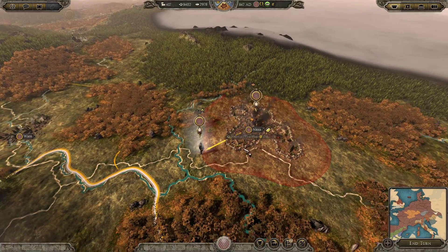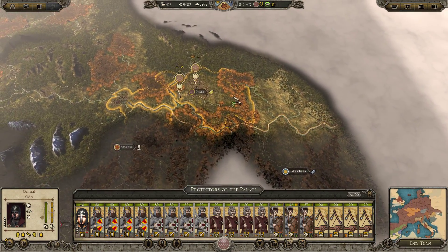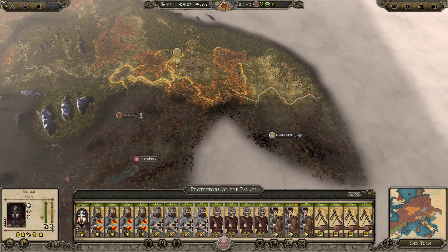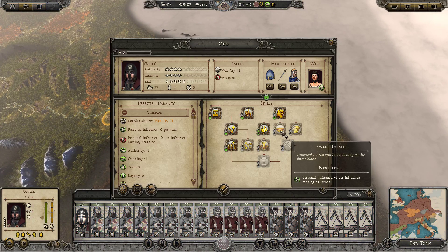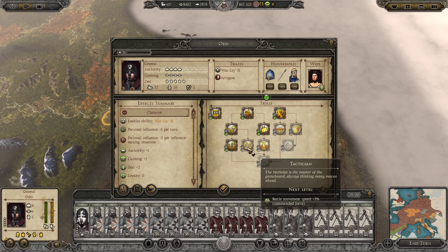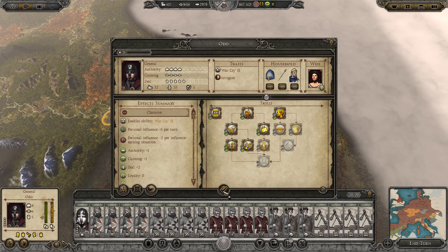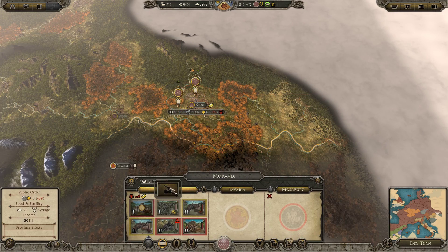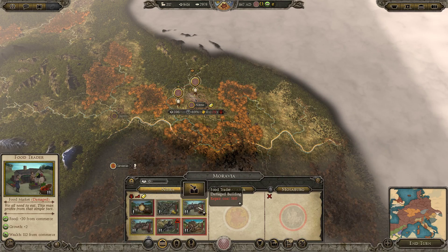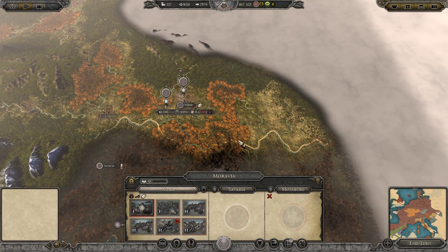Alright, let's occupy Nitra. Venice is taking control of an area back here, so it looks like I might have to go to war with Venice. Let's give this general some more campaign movement range and battle movement speed. I don't have any money left to repair stuff — that's a shame. We'll end the turn and repair stuff next turn. It's really nice to just be able to move so quickly down through this bottom part of the map.